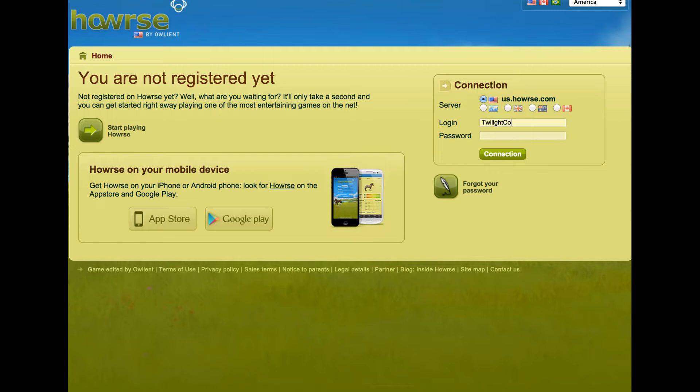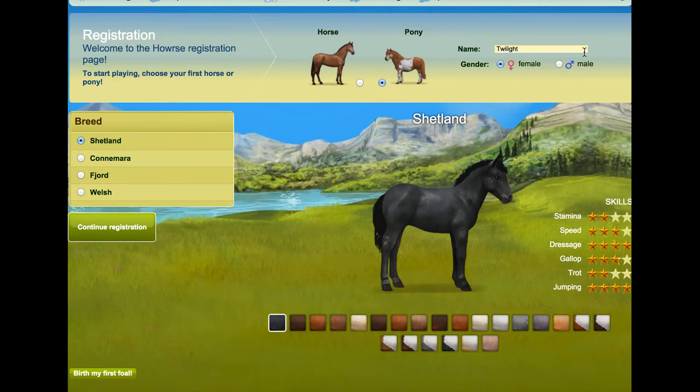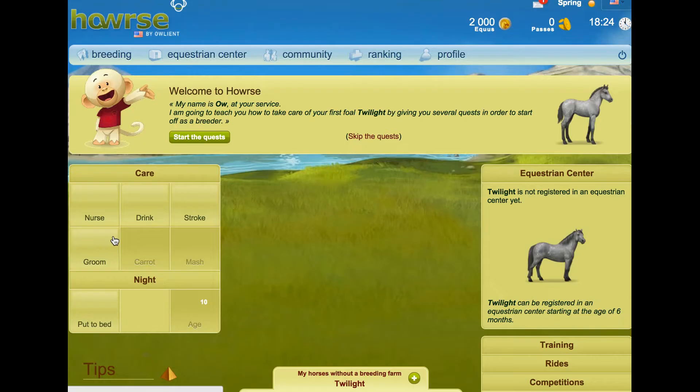Okay, we will log in. As long as I remember I actually typed this password right this time. So now we can choose a horse. Obviously, yeah, use Gaz — it wasn't gonna be anything else, right? Continue registration.